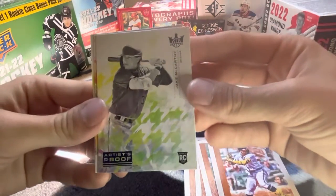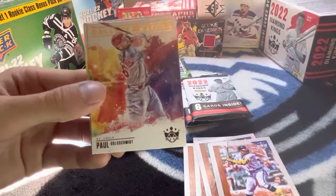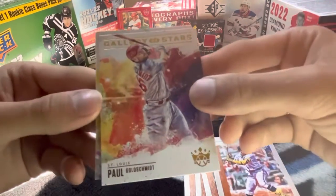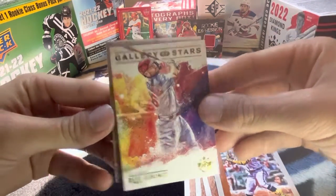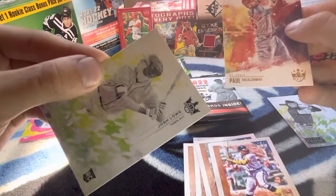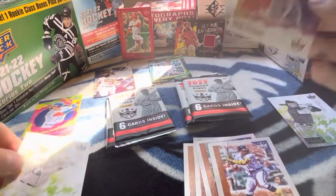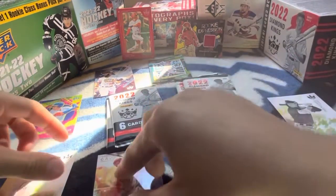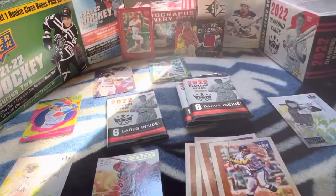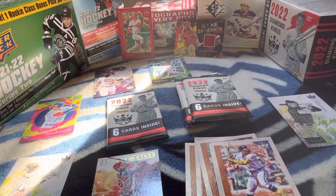We have Artist Proof Jake McCarthy, rookie card. And Paul Goldsmith, Gallery of Stars. And Josh Lau, rookie card. We got a jersey patch card out of this. Pretty good.